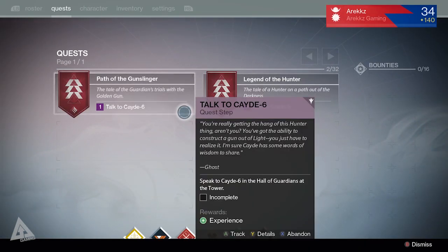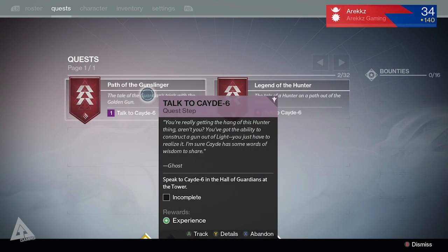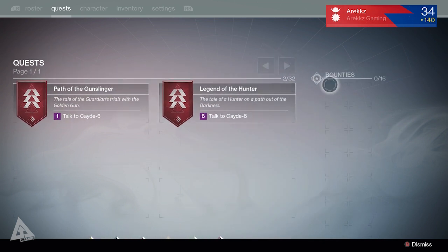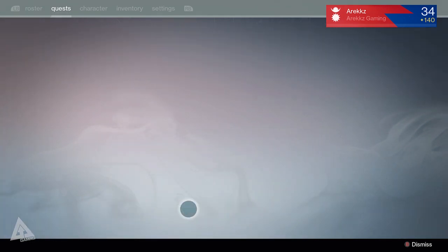Jumping over here you can see the quest screen. I have Path of the Gunslinger and Legend of the Hunter - there are actual quests now for your Gunslinger and Blade Dancer, and you can get emblems for completing them. We also have 16 bounty slots, and down here is now where you'll find all your reputations.